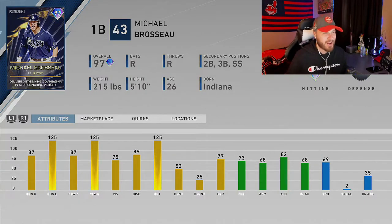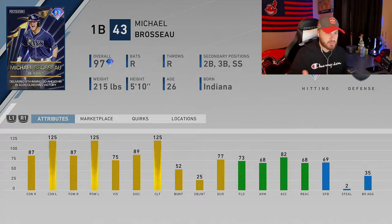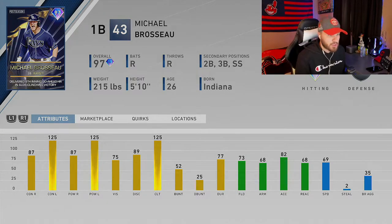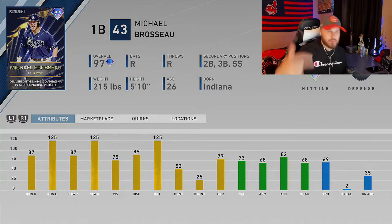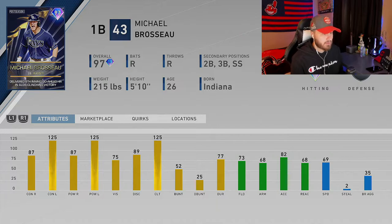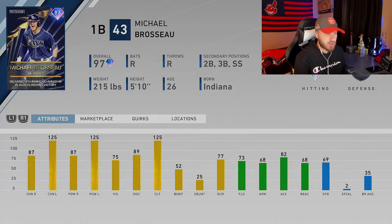Next up on the list is Michael Brizal — sorry if I butchered the name. He has secondary positions of second, third, and shortstop, which is awesome — he can play all over the infield. He absolutely smokes left-handed pitching: 125 contact and power versus lefties, 87 contact and 87 power against righties, with 75 vision. He's a great bench guy you bring up to pinch hit against lefties — whether it's Chapman, Crochet, Jake McGee, whoever your opponent brings out of the bullpen. He plays everywhere in the infield except catcher or pitcher.